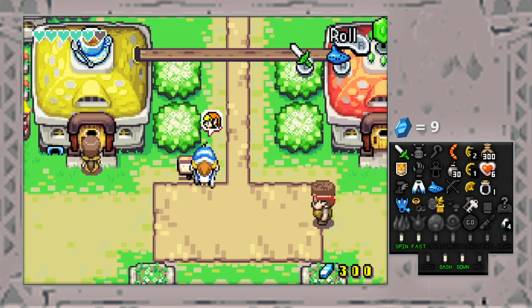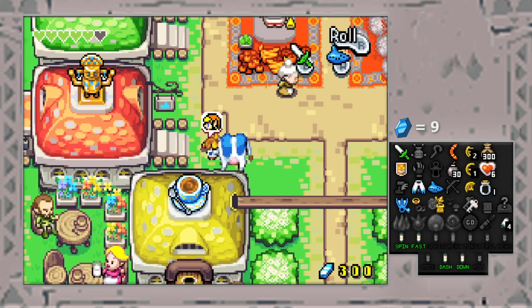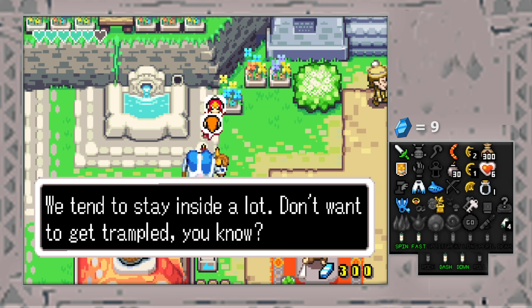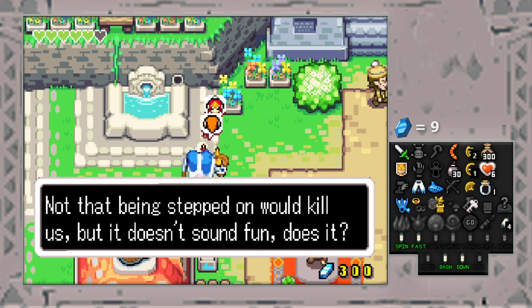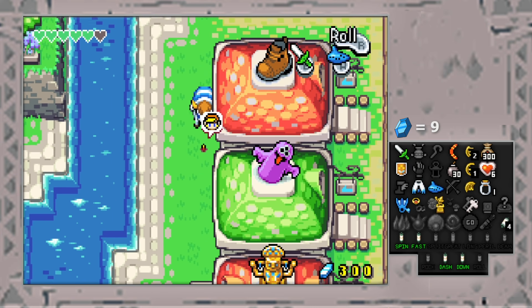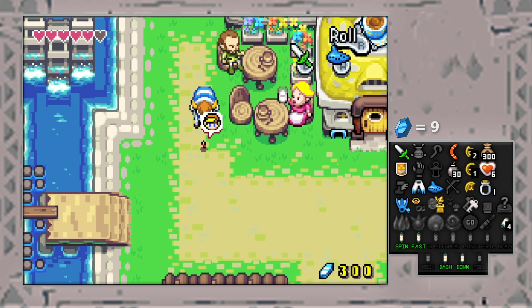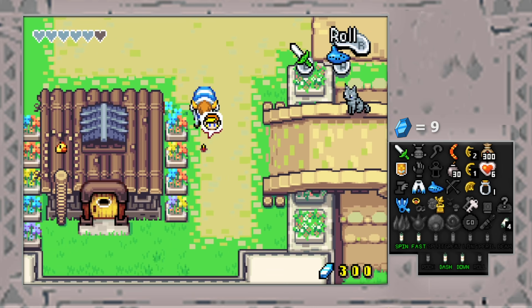Oh no, can I not get through here? Are you kidding me? I have to go all the way around? Look, there's a little Minish standing by the well right here. We tend to stay inside a lot — don't want to get trampled. Not that being stepped on would kill us, but it doesn't sound fun. I almost just got stepped on by the mailman — he pushed me. Rude. That woman's still enjoying her cup of milk — very happy for her.